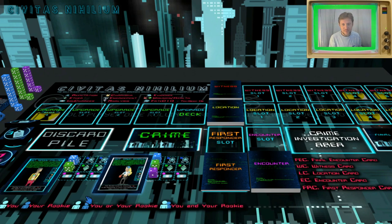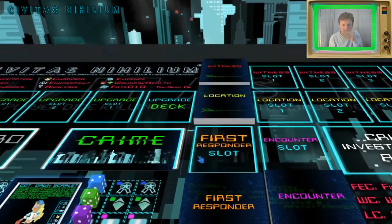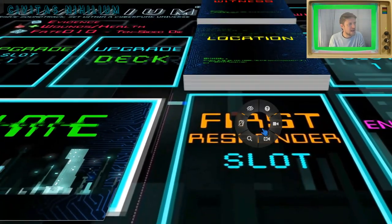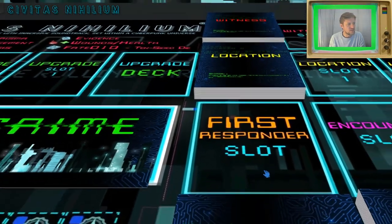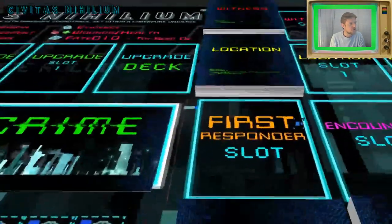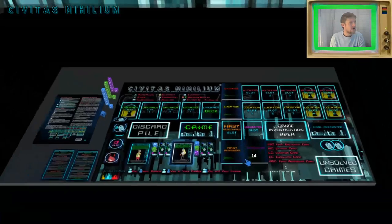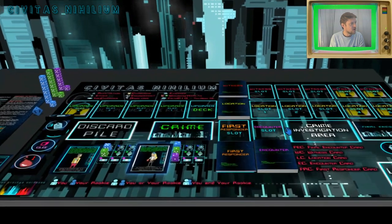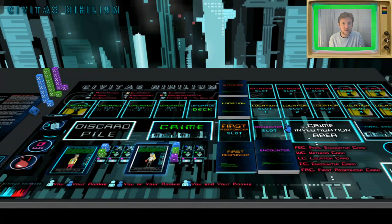This is the Tabletopia environment — as you can see it's very cool. You can zoom right into things, move around, shuffle cards, spin the table around. I've set it up in a way that enables us to play it as if we were playing on a standard tabletop, which is how it should be.